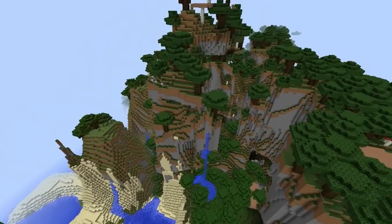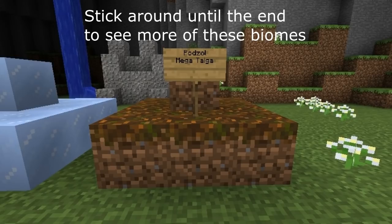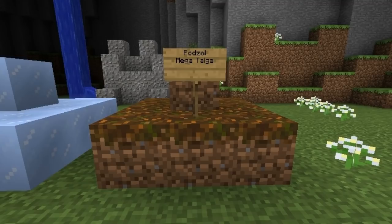They also added three different kinds of new blocks. The first one is called Podzol — it can only be found in the Mega Taiga and the Taiga areas. It's basically just a different kind of dirt. If you don't have an item with Silk Touch on it when you break it, it's only going to give you regular dirt. Other than that, it works the same way; there's nothing special about it.